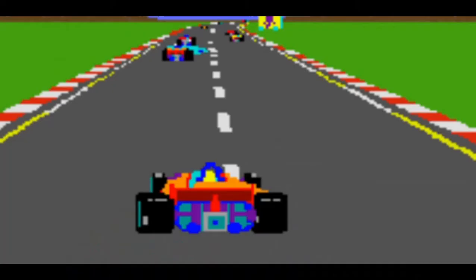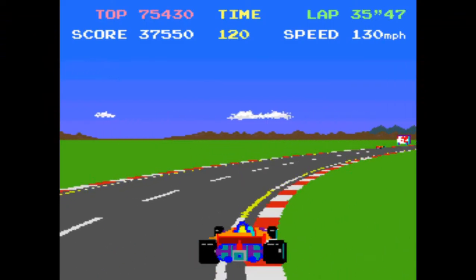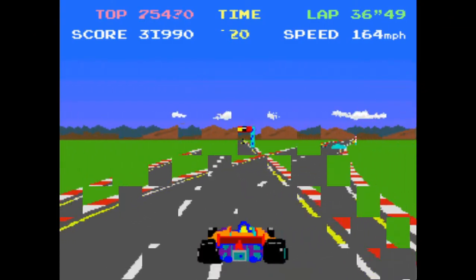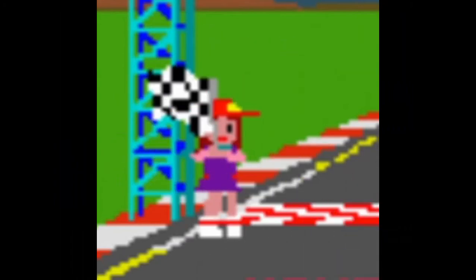The race plays similarly to the qualifying event, although there will be more cars on the track. There will also be obstacles such as water puddles, which will cause you to break traction and slow down, so you need to avoid them to keep up your speed. Crossing the start-finish line awards you extra time on the game timer. If you complete three laps, a girl waving a checkered flag will signify the race is complete.